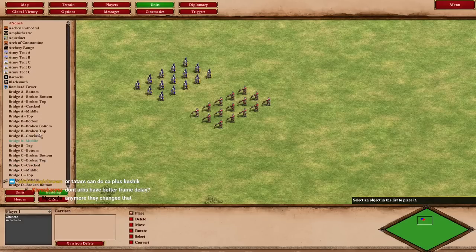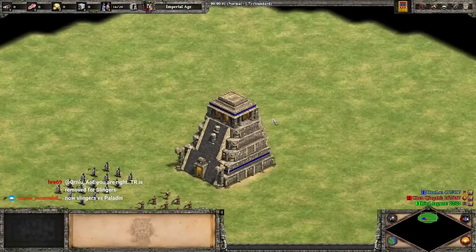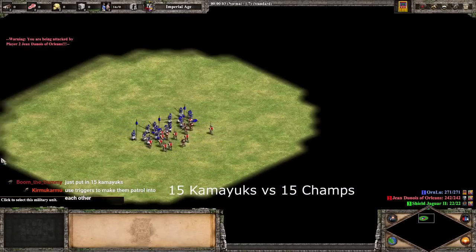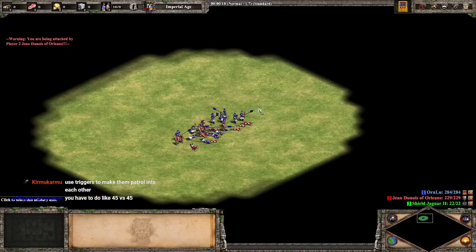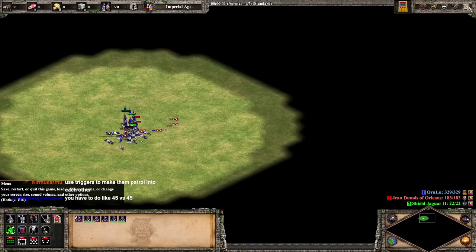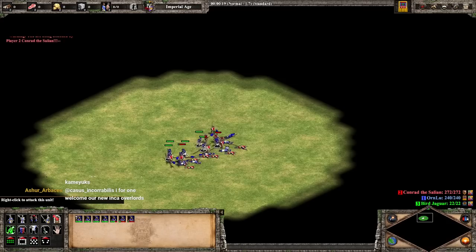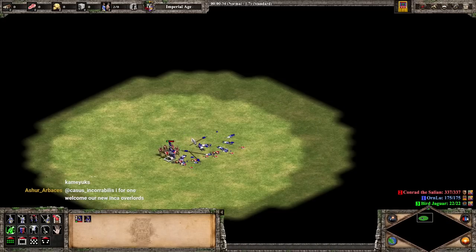Let's see how much a Kamayuk costs now. It used to be 60 food, 30 gold with no discount. Now it is 65 food, 30 gold, but you do have a discount — 46 food, 30 gold in Imperial Age. We can just start with generic fully upgraded Champs. We'll do 15 Kamayuks versus 15 Champs. Kamayuks should win this pretty easily, but now their costs are very comparable. Yeah, you win with a little under half left. You win versus generic Champs, and you lose versus anything better than generic Champs, basically.